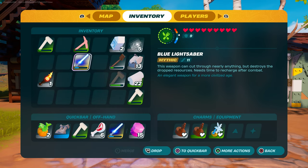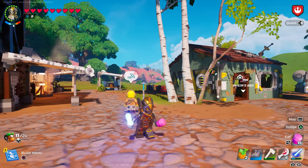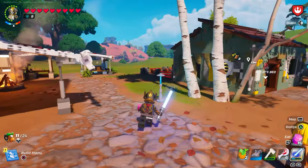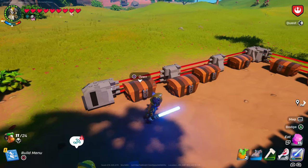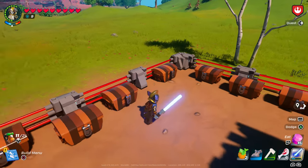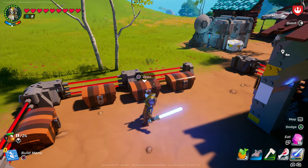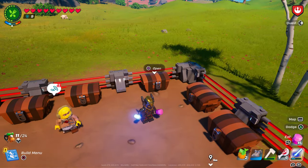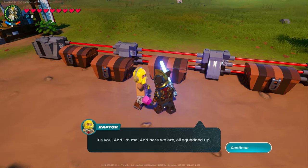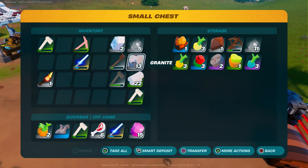You can get an extra lightsaber — as you can see I have two lightsabers — and you can get them in different colors: red, green. All of this is going to be in survival. I'm also going to show you where you can find the E11, the DL44, and a little device grenade. I'll show you this terminal — the Dominator something — right here.